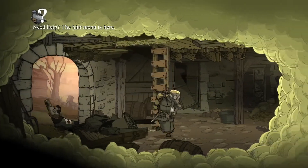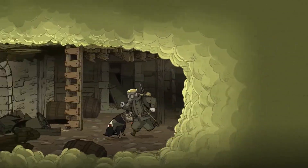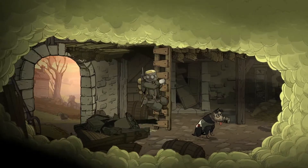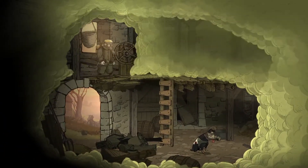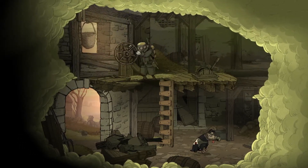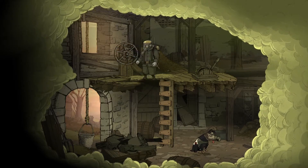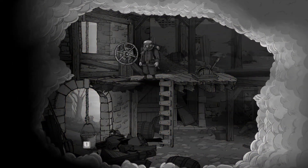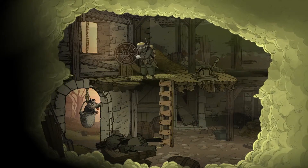Here in this house we will be able to come across the first collectible, and in order to do so we will need to do a couple of things. First of all we will need to clear out these rubbles, in order to clear out this area from all that smoke. Walter will need to climb into that basket, and once we pull him up here...